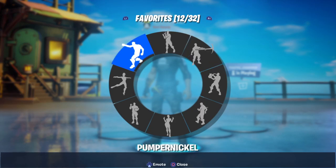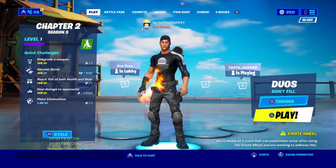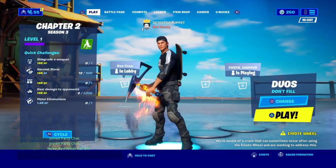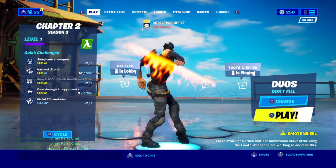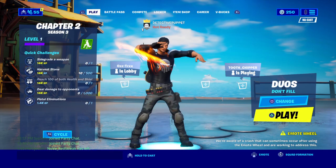Okay, so I just got a glitch where an emote kind of glitched out, and the fire effect is still on my character.